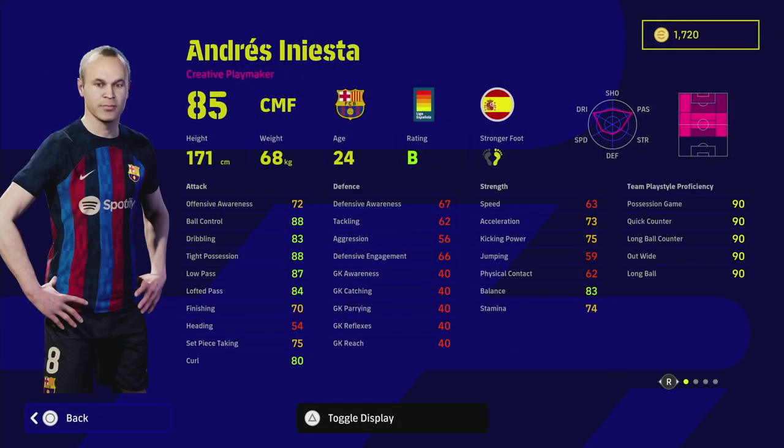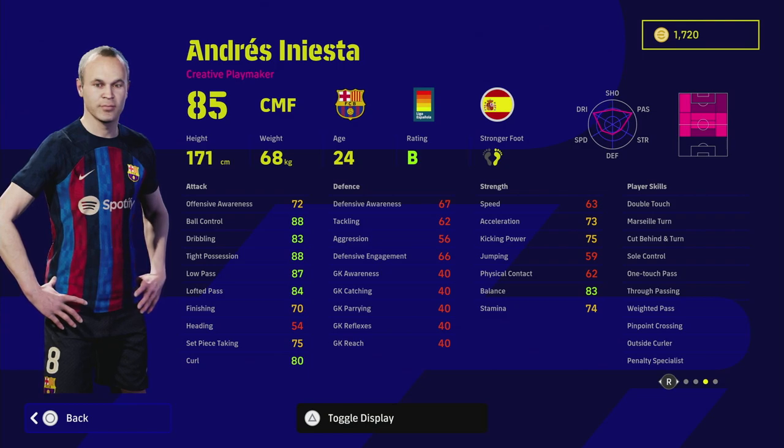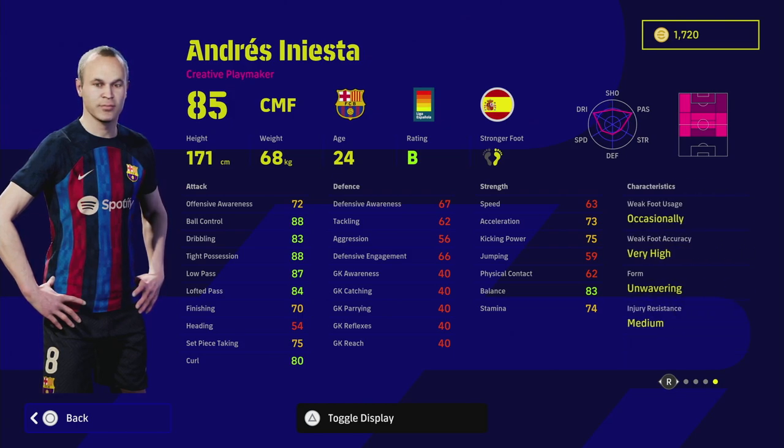The first basic stuff: he's got Trickster, Amazing Run, and Incisive Run, which is huge for a creative playmaker especially playing him as an AMF or an attacking CMF. He's also got Double Touch, One Touch Pass, and of course True Passing and Weighted Pass. He does have Unwavering Form as well, so I definitely think he is going to be a highlight player — a monster looking at that card.